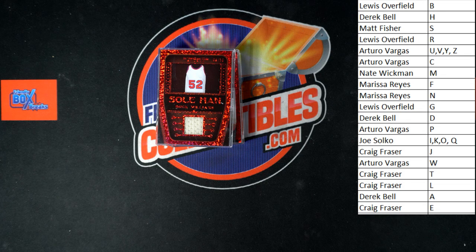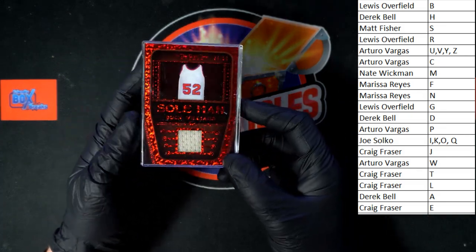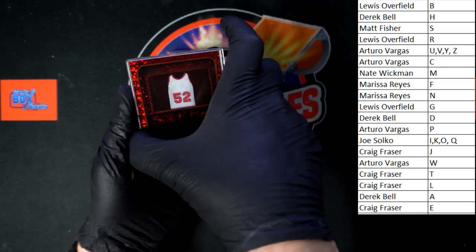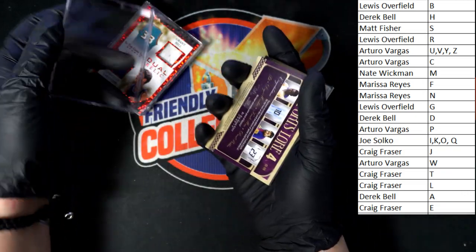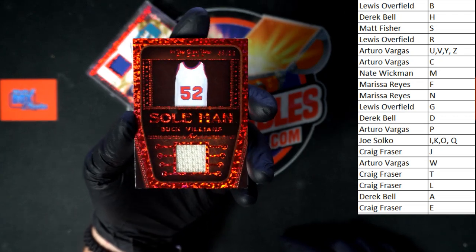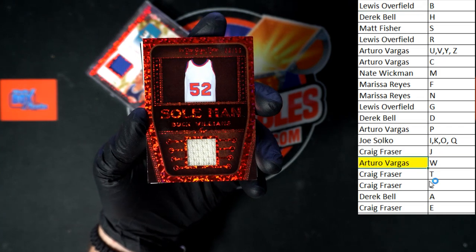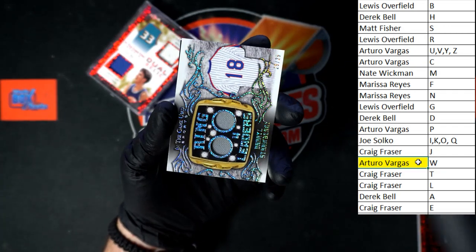The tape is sticking to the rubber gloves. We've got Soul Man — Buck Williams, last name letter W — going to Taro V. That's the first one on top. Soul Man right there, Buck Williams. Let's mark that off.